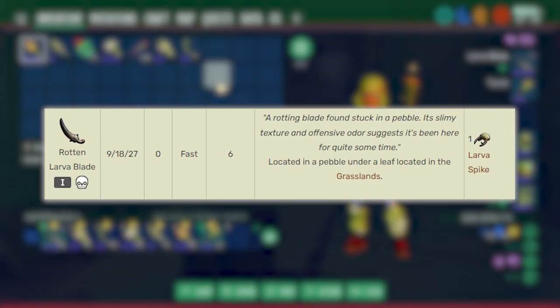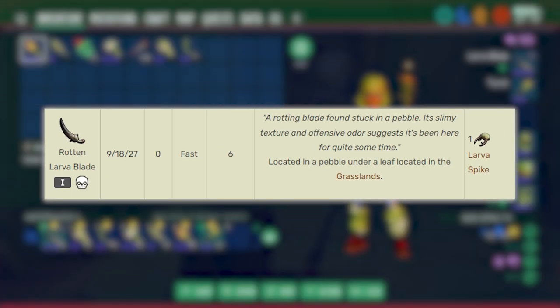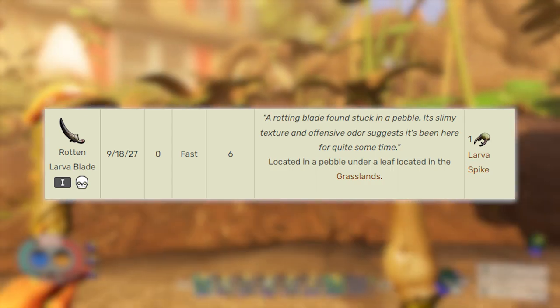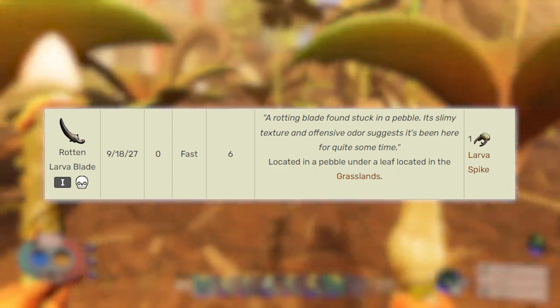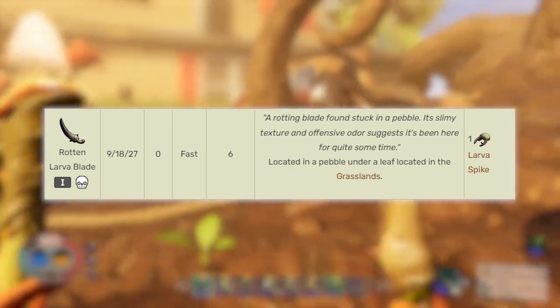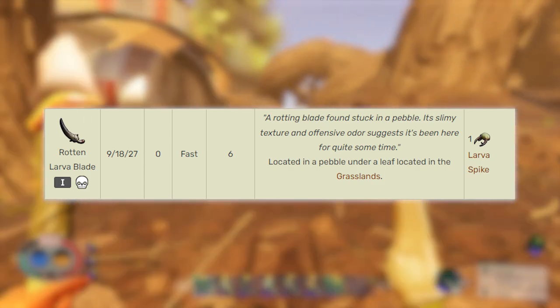Now onto the weapons. We are going to look at the Rotten Larva Blade first. It does a combo damage of 9, 18, 27 compared to the regular of 10, 20, 30. They both swing fast and both apply a poison damage to the target when hit.